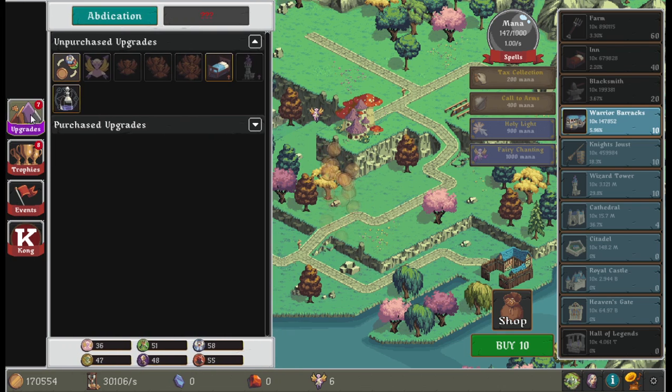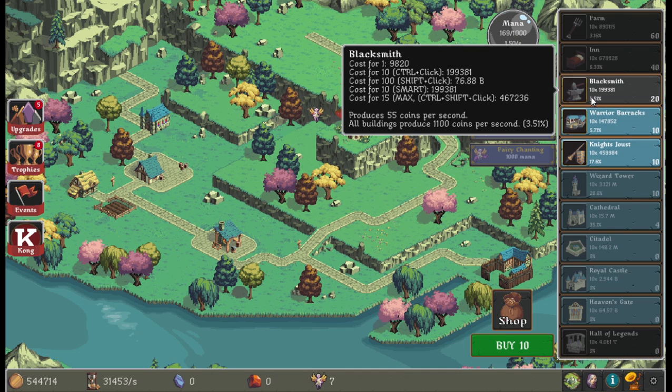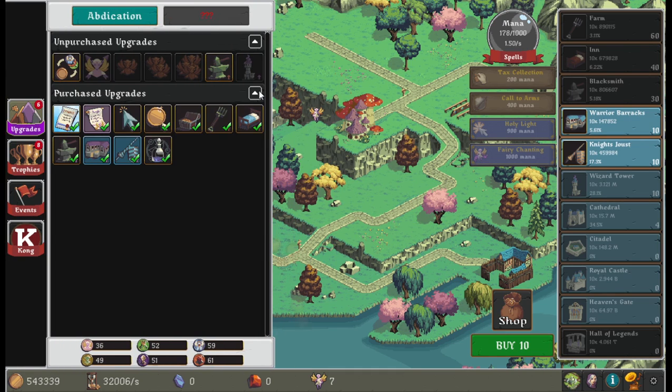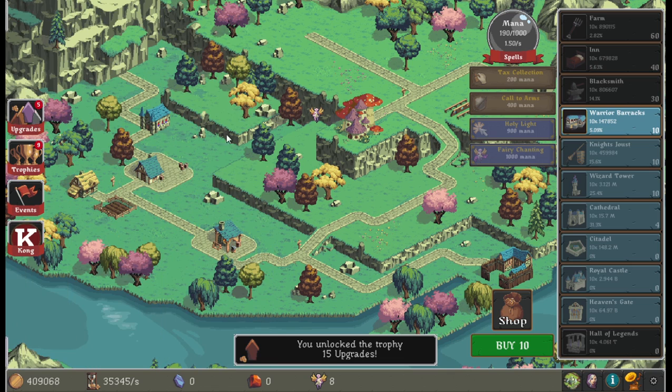Let's see if we can purchase a mana refill and increases in production. Looks like I actually just increased my mana regen rather than purchasing a refill. Also increasing blacksmith production.